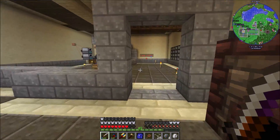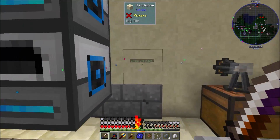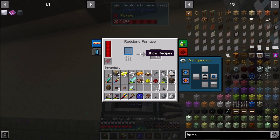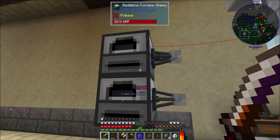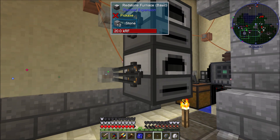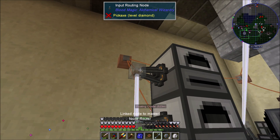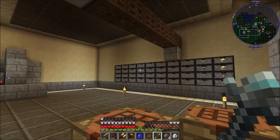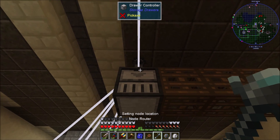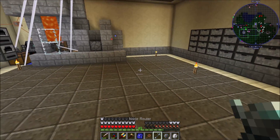We've got the precise filters. Now we're going to set up an output routing node here and here. We'll do an input routing node here and here and connect those together. Actually, let me set up a separate input routing system — this will be a separate line, input going there, and we'll grab that connection.